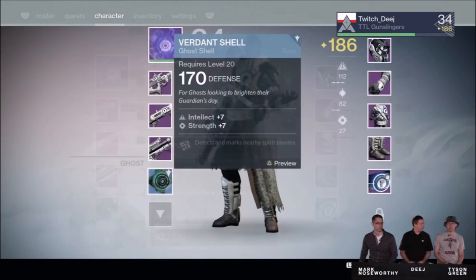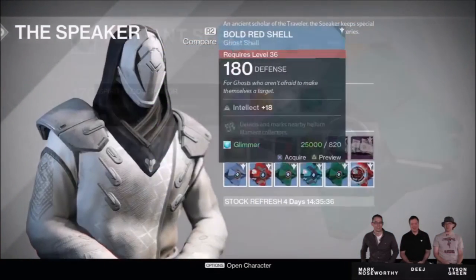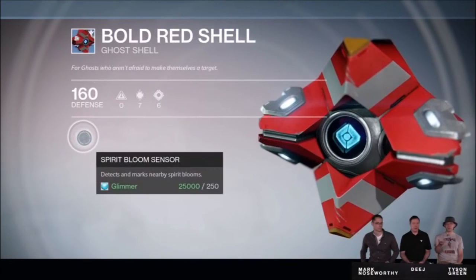We now have a first peek at what the ghost shells will be doing. This one in particular helps to locate spirit bloom. These will be similar to the idea of sparrows where there can be several of the same ability but different color schemes.